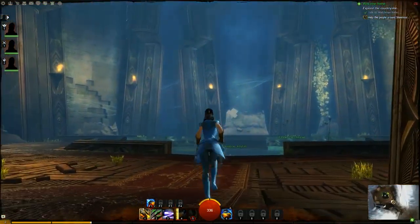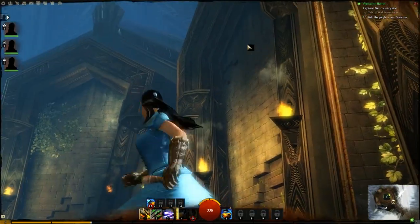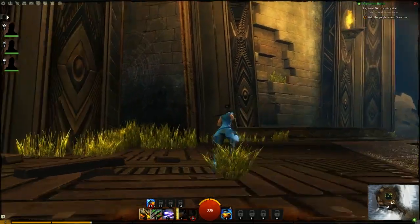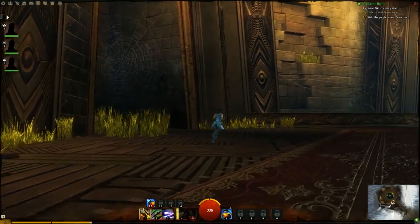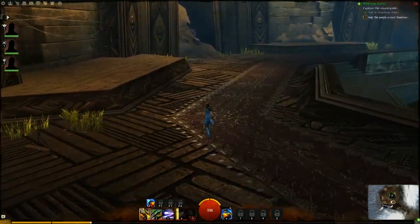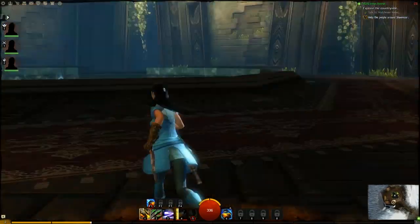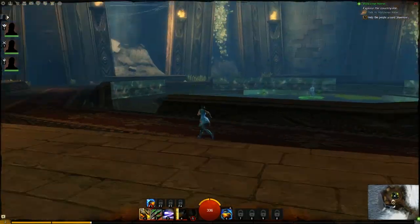Here is the actual Hall of Monuments. You would have banners displayed here, which kind of showed off your monuments. I think the mini pets were over here - I can't remember exactly - and the weapons were over here.